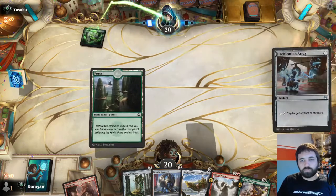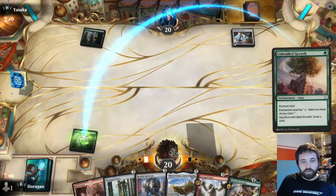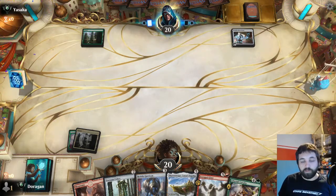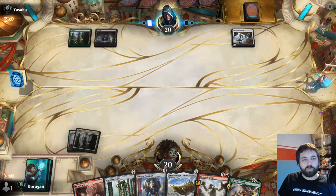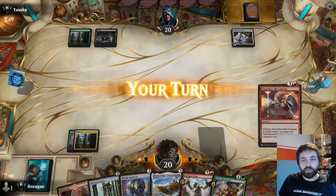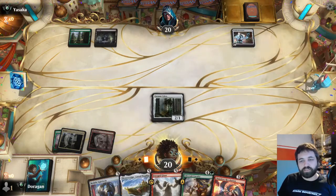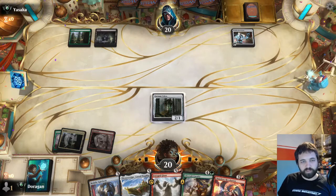On the draw. Pacification Array is quite a good card, and Unbridled Growth isn't bad either. This helps trigger revolt, which will be good for Lifecraft Cavalry later on. Still no lands, but at least we've got something to play. If I don't draw a land next turn, I can always sacrifice the Unbridled Growth - totally fine. I'd prefer not to, but we can if we need to. This makes it look like we might have something left up, so it keeps the opponent on their toes.